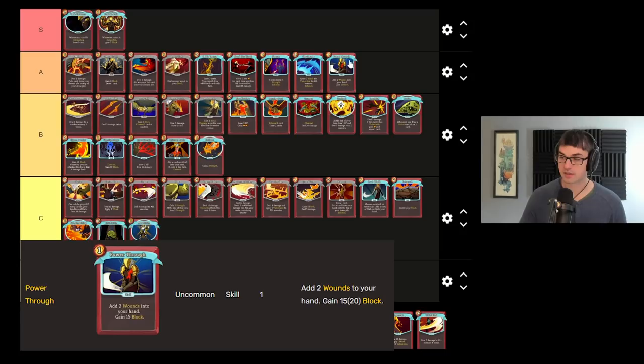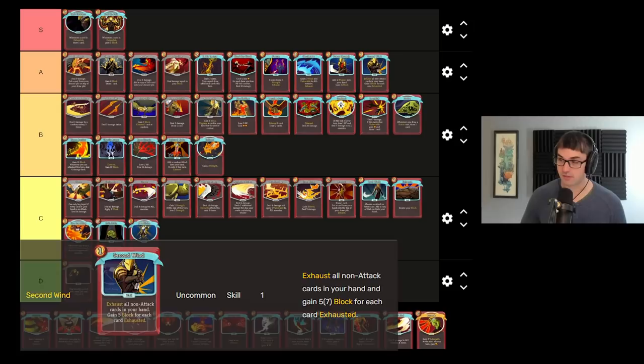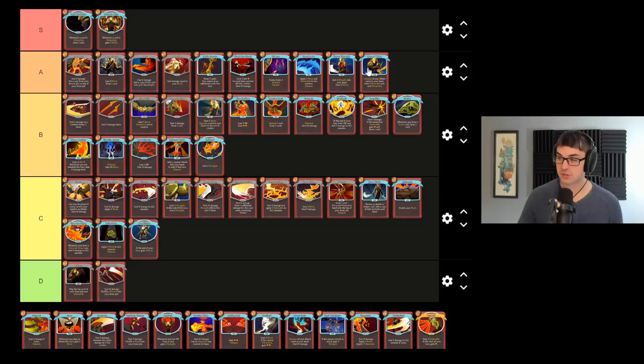Power Through is probably one of the best quick block cards the Ironclad has — 15 block or 20 upgraded for one energy, which is just astounding. That is the best one energy block card in the whole game, bar none. It comes with a downside of putting two wounds into your hand. Unlike Wild Strike or some of the other stinky status generating cards though, into your hand is probably the best place you can put these status cards. You'll discard them at the end of your turn and you won't see them again for a long time, providing you ample time to play Evolve or Fire Breathing. Or while they're in your hand, you can exhaust them with other cards, particularly Second Wind, which I'm also going to put up here in A tier — exhausting all non-attack cards in your hand and giving you block for each one consumed.